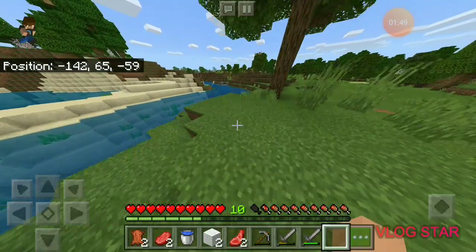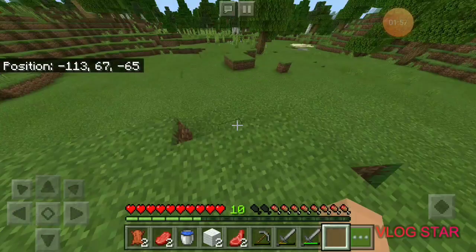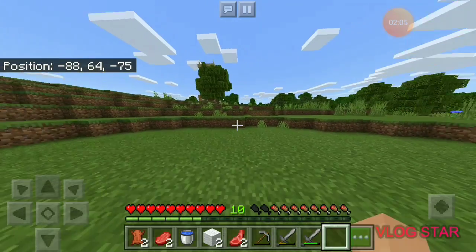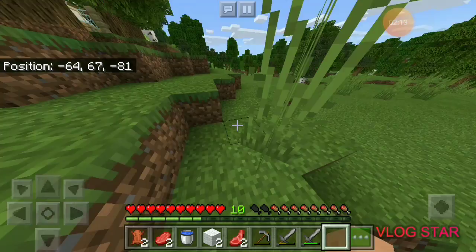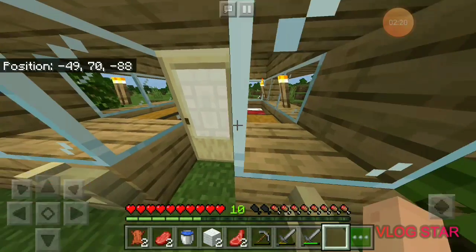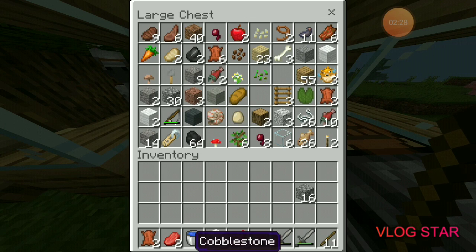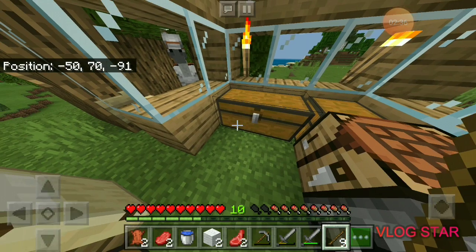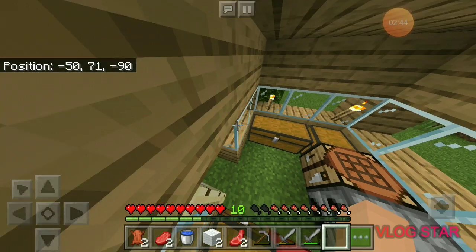I've taken some water in a bucket. I wish we could hold our swords in the off-hand so we could double-hit enemies. The sun is up now so let's go mining. My pickaxe is nearly broken so I'll go make another one. I'll take some cobblestone and here's our new pickaxe — a bit of a weird word, 'pick,' right? It's different from 'pickaxe.'